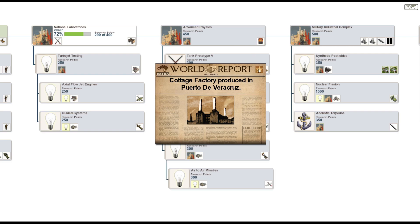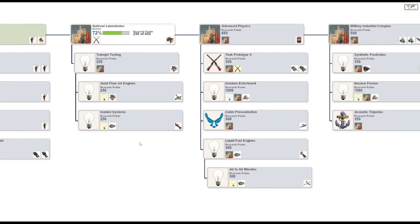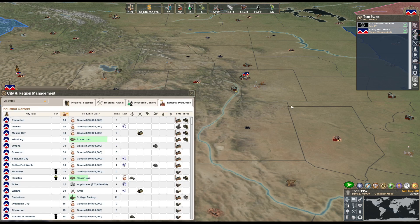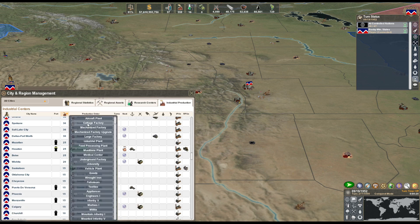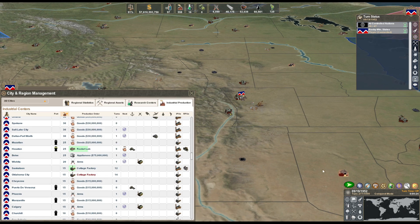As soon as we get advanced physics done, we can go straight to liquid fuel engines. We're gonna have plenty of time to get all the proper research equipment out. We got 97 people, we can start another factory - Oklahoma City. This place is gonna need like three more factories after this, we need to get that up to 30 because we have a mechanized factory there.